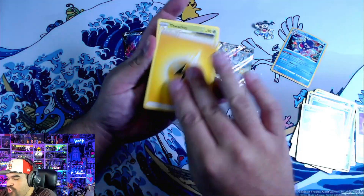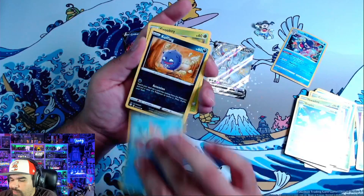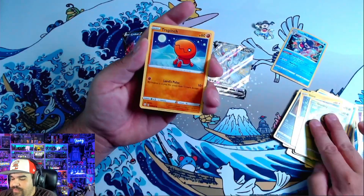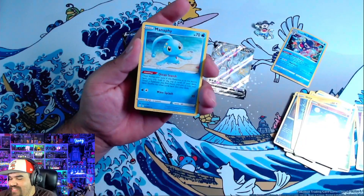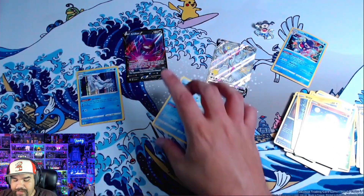We've got Electric — maybe the electricity's still here with us. I'm happy with what we pulled. Maybe we'll get the Rotom — that'd be kind of cool too. Trapinch. Shinx. Manfee. Not too bad, not too shabby for three packs of Shining Fates.